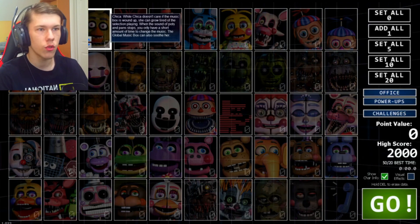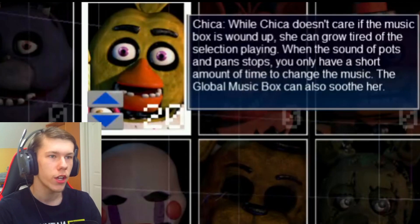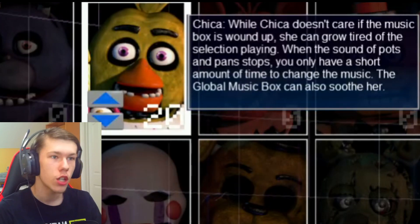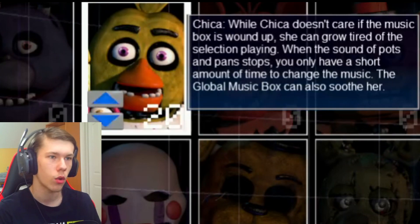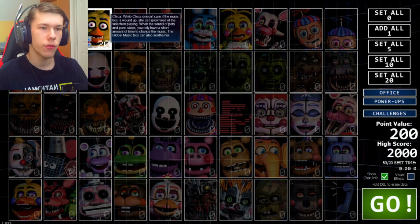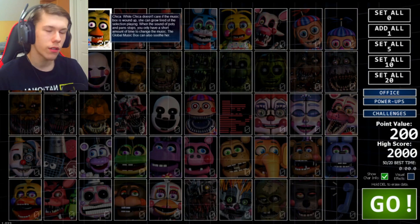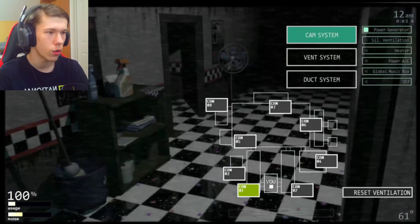Before we get started with today's challenge, I want to do some testing with Chica because she is the main animatronic I had problems with during Ladies Night 1. We're going to set her to 20 and read her stats. While Chica doesn't care if the music box is wound up, she can grow tired of the selection playing. When the sound of pots and pans stops, you only have a short amount of time to change the music — the global music box can also soothe her. Doing my research and testing, there's a mechanic where all we have to do is flip the global music box on at every 15-second interval. I can have the power generator on, but every 14-15 seconds I just need to flip from the power generator to the global music box.